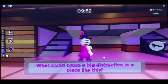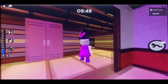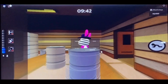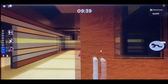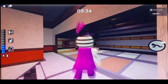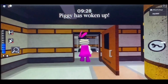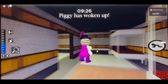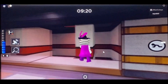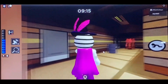What could cause a big distraction in a place like this? Nothing seems to be down there or in here. Let's check what's up here on the left — oh yeah, there's a door there. Something woke up. Nice. Orange key — I've got an O on me.